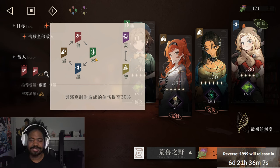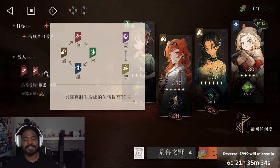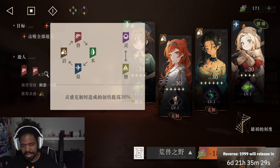This game has some really special titles for the elements. So it's going to be Beast, Plant, Star, Mineral, Spirit, and Intellect. The best way to think about it is: Beast is fire, Plant is grass, Star is water, Mineral is rock, and then Spirit and Intellect are going to be dark and light. If you're using the stronger afflatus versus the weaker, you get a 30% damage bonus. So as you're building your teams, you want to have a diverse use of these afflatus or elements.